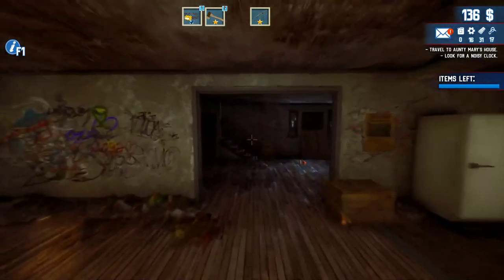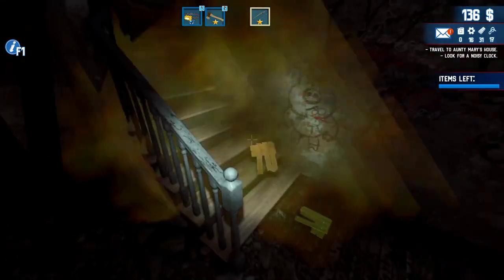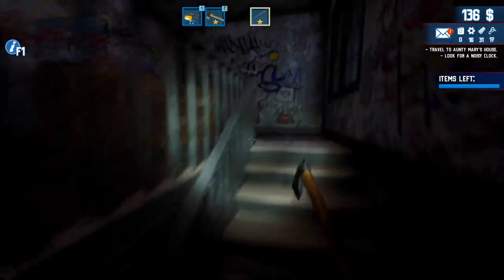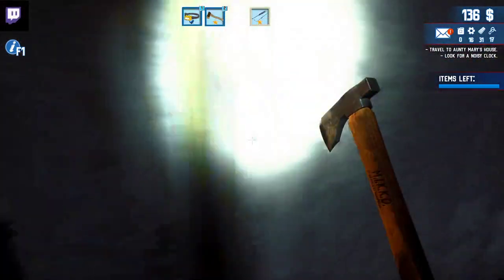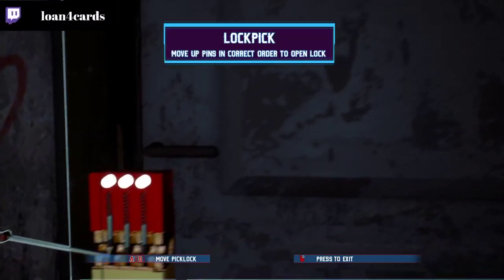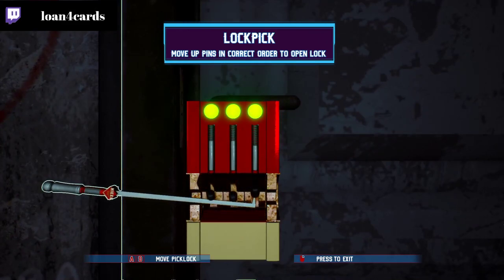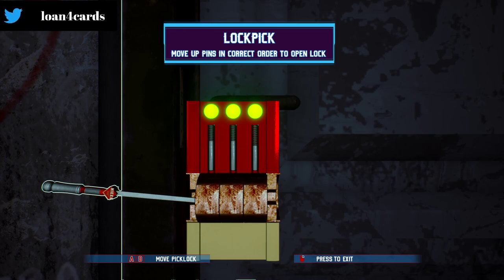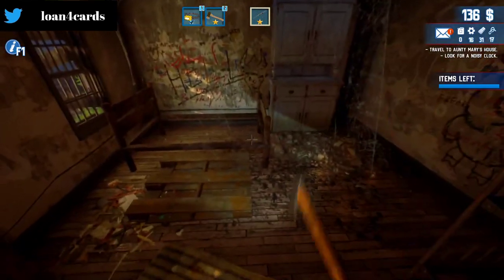To get the clock, you have to go up here. Press 1 and start destroying this. You're going to do the lock picking here — it's pretty standard.